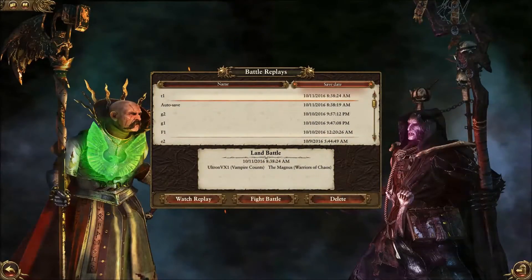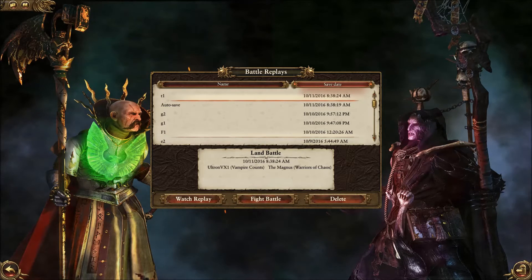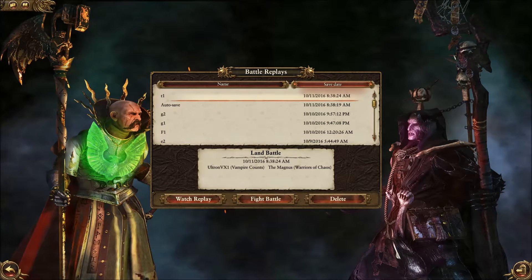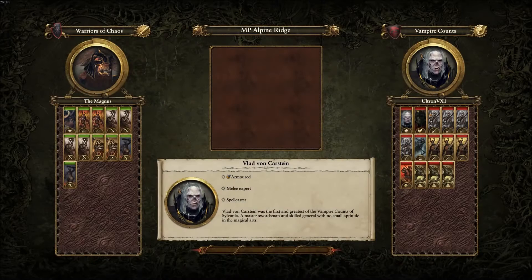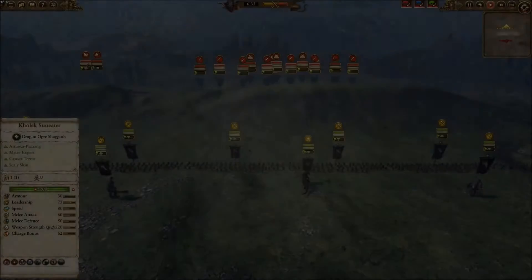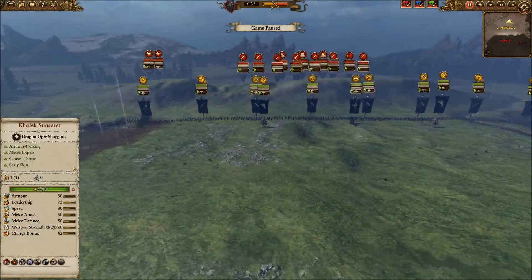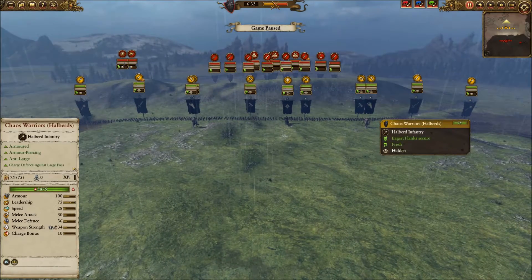Hi there YouTube, this is the Magnus bringing you another Total War Warhammer online ladder battle. Today my opponent chose the Vampire Counts and I decided to bring the Warriors of Chaos yet again — a very different build this time though. I have two Forsaken, two Chaos Warriors with halberds, four Chaos Warriors with great weapons, two Giants, and Kolek Sun-Eater — a pretty small but tight composition.